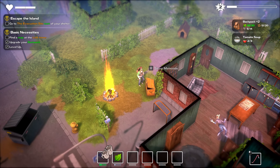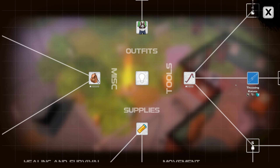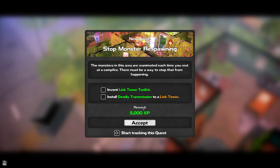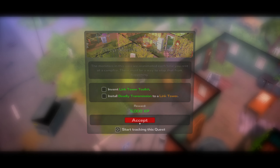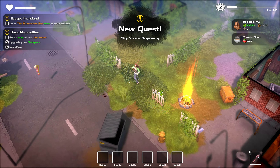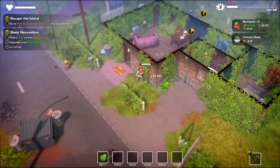Let's go ahead and drop this stuff off and then take a sit again. Campfire restores your health but also respawns the monsters. However, there's a way to stop the monsters from coming back — yes, we are aware of that. Still don't have enough plastics. The goal is to invent the link tower toolkit and install deadly transmission to a link tower — that's going to allow us to stop monster respawning. That is our next plan, in addition to finding the map.